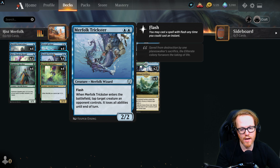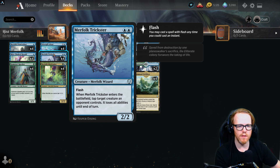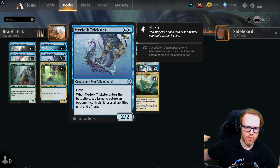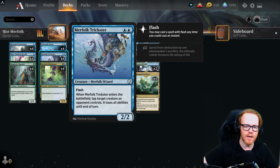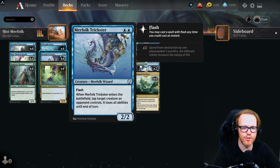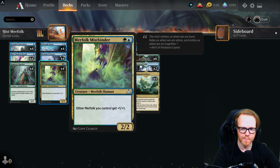Merfolk Trickster is a flash Merfolk — play it on your opponent's turn. When it enters, tap a target creature an opponent controls and that creature loses all abilities until end of turn. This is great disruption: you can tap down Priest of the Forgotten Gods to prevent its activation, or remove flying from a blocker/attacker — a very flexible interaction piece.